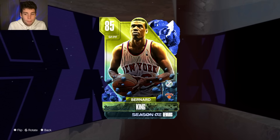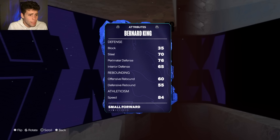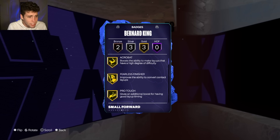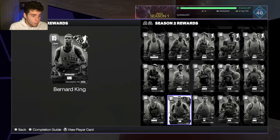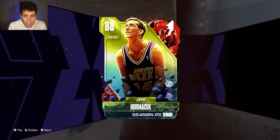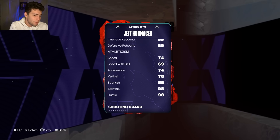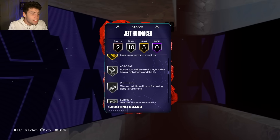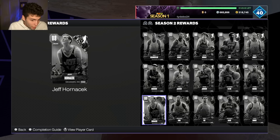Bernard King is the Level 10 reward — only a 58 three-ball, decent speed, but this card stinks. Jeff Hornacek is the Level 15 reward, a 64 overall with an 85 three-ball, can't dunk, decent ball handle, but no real defense. He'll shoot the ball well for you, but outside of that he doesn't provide much.